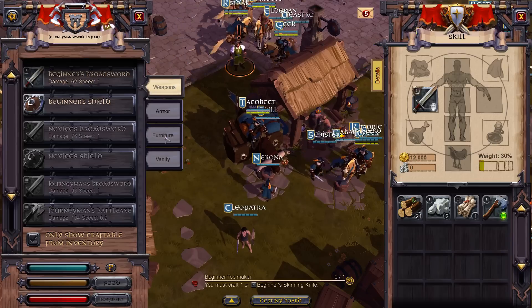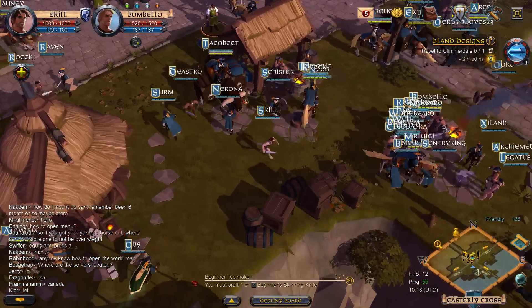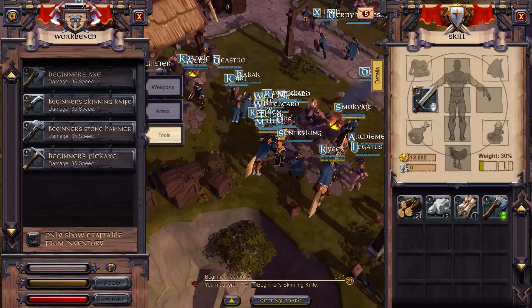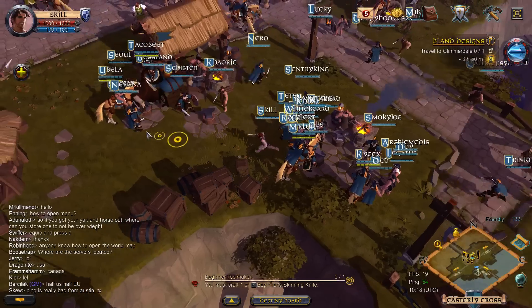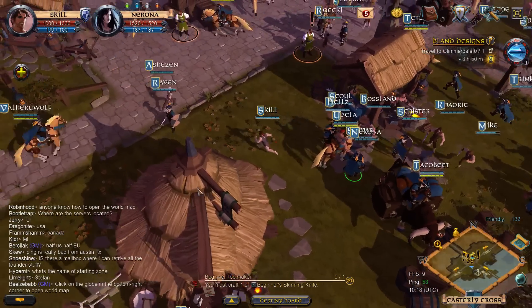I need copper bars, which means I need a pickaxe to mine the copper. I think I can craft it right here - oh, I'm one stone short. That means I gotta go out in the world and get more stone.